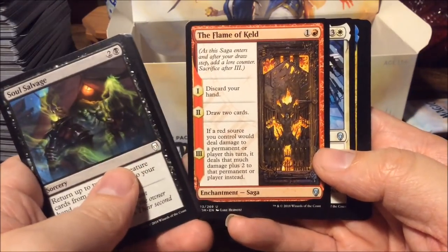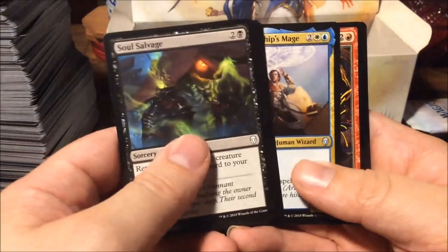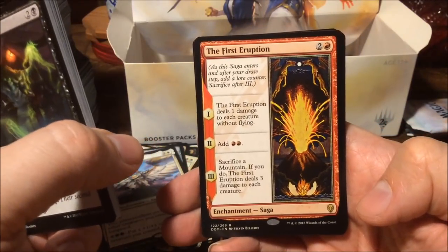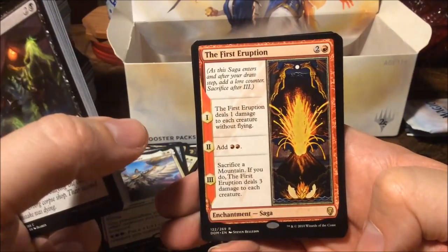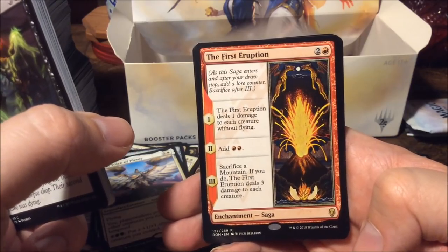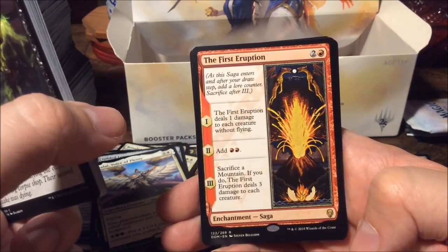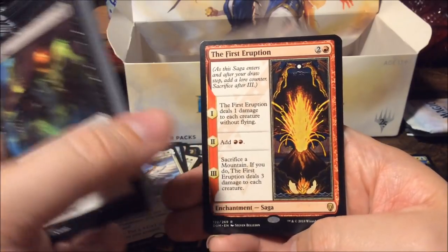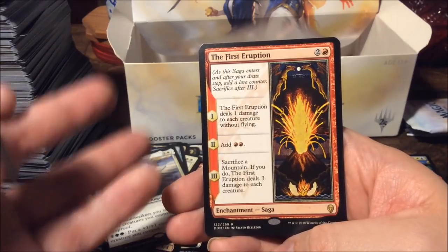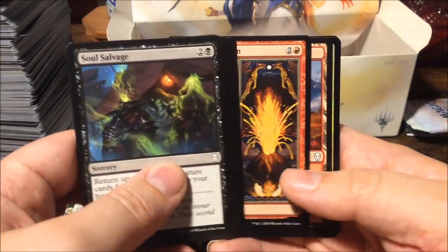The Flame of Keld — also a saga. On Serra's Wings, another Ravan Passion — and we have another rare: the First Eruption, also an enchantment saga. For three mana: chapter one deals one damage to each creature without flying; chapter two adds two red mana; chapter three sacrifice a mountain, if you do the First Eruption deals three damage to each creature. I believe this card is part of the Elder Dragon Wars — not sure but that's my guess.